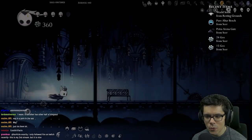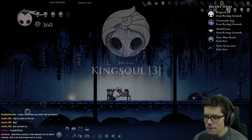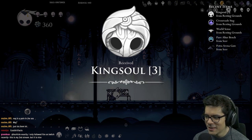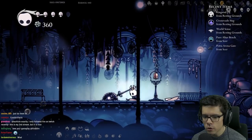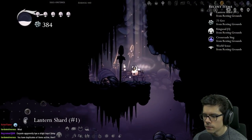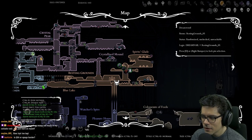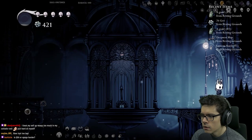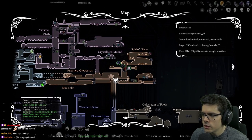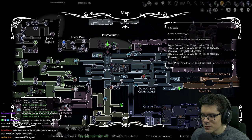I don't really know — there might be a way to save your save files on console for speedrunning practice. There's king soul. Oh, a lantern shard! If I play with vsync on I just do not have a good time. What is this — oh, this is the Dreamwood artifact location.